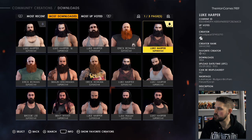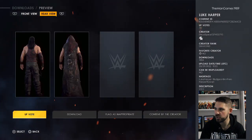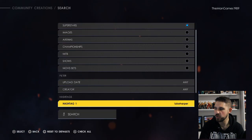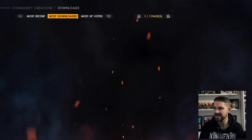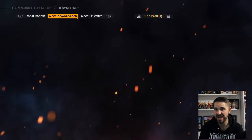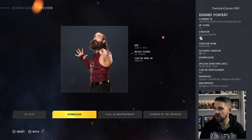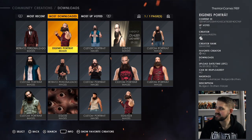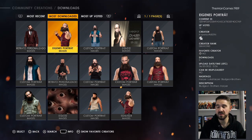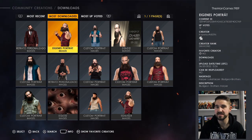We chose to download the one on the far right. The true creator of this is DeadSpear ESP, hashtag 35793. That's the Luke Harper we are downloading. Then press triangle, go up to Images, turn off Superstars, click search, back to Most Downloaded, press R1, and find an image to connect to that Luke Harper. The true creator of the image is Copious — spelled K-O-P-A-I-U-S — hashtag 68296.